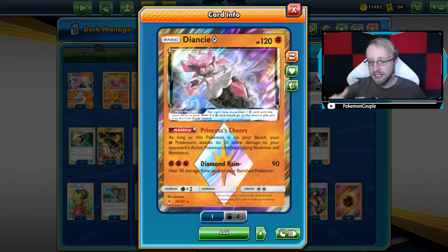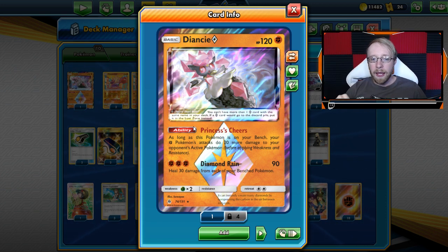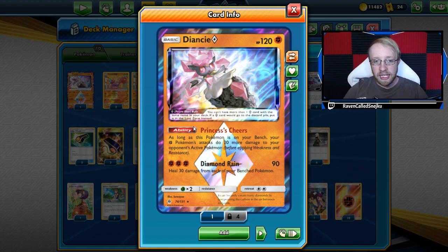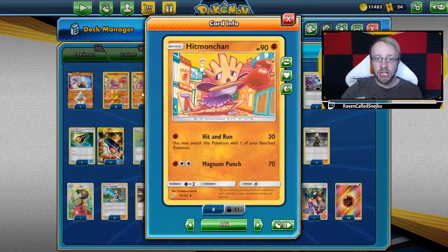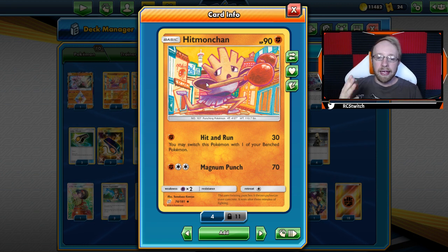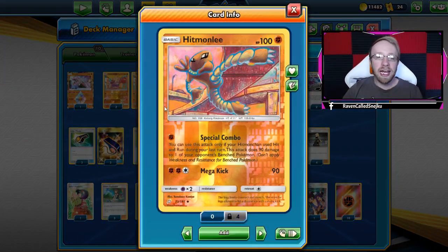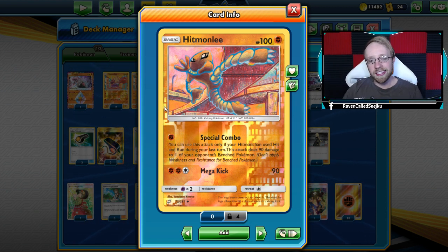First things first, we have one Diancie. Prism cards are not rotating out - they were first introduced in Ultra Prism, so that set stays. Diancie gives 20 more damage to our fighting type Pokemon. Then we have Hitmonchan, and we have four copies of it. That is the first card in the chain of attacks for hit and run - that's the attack we have to start with. Hit and Run lets you switch this Pokemon with one of your benched Pokemon. We will want to switch for Hitmonlee after attacking, because Hitmonlee has a special combo attack that says you can only use it if Hitmonchan used Hit and Run during the last turn.